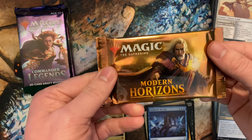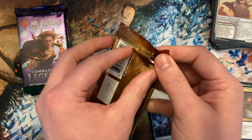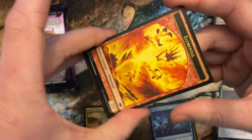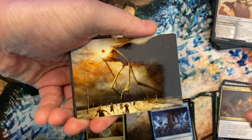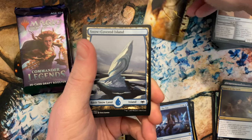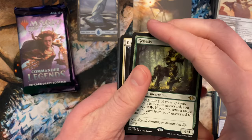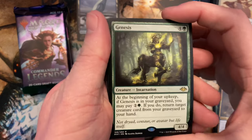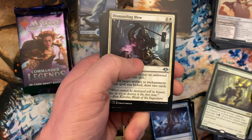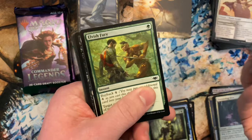Modern Horizons — you have Urza from the first one, and force of negation, which is one of the good pulls. Oh yeah, these have the fancy art cards. Snow covered island — love the snow lands full art. And Genesis! That's a pretty good card to hit. In commander it's a good way for creature recursion in mono green, or really anything with green — helps get those creatures back.